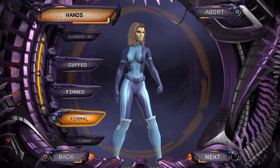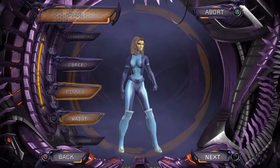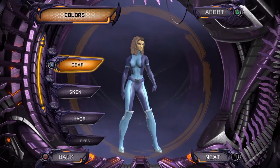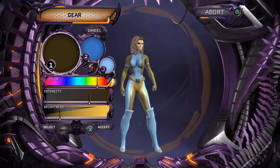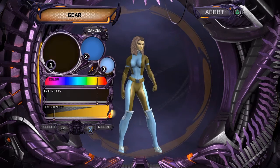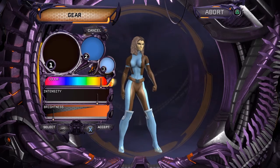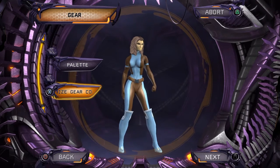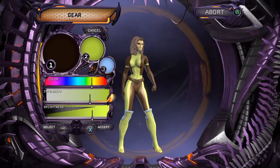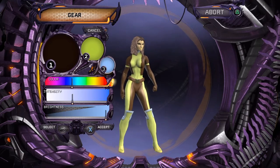What would happen if I did the formal? The formal covers that up. Interesting — those colors are so wrong. I think the first color we're gonna do is like a brown, of course. Yeah, that'll be a good brown. And we're going to do another color which is yellow, and then we're gonna do a third color which is green.